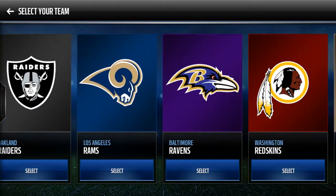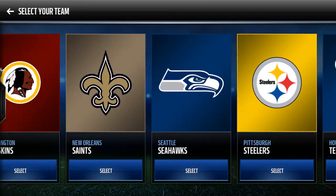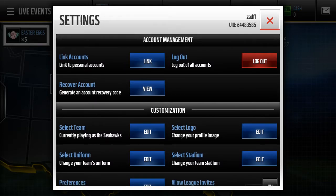Where it says 'Select Team' you can hit Edit and you have a whole entire selection of all the NFL teams to pick from. I'll pick the Seahawks. It says selecting a different NFL team will change your default uniform and home stadium, but all your players, achievements, and game plans stay the same. Hit Continue and it takes you back to the settings screen now showing you're playing as the Seahawks.